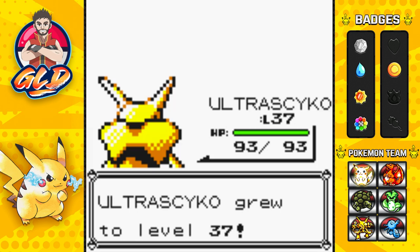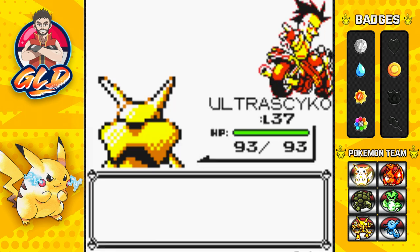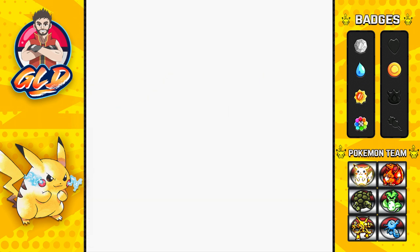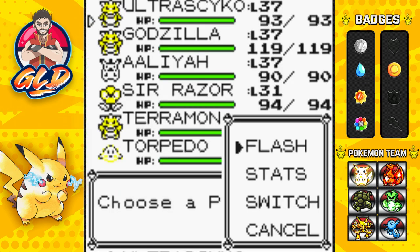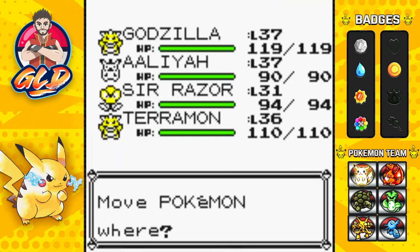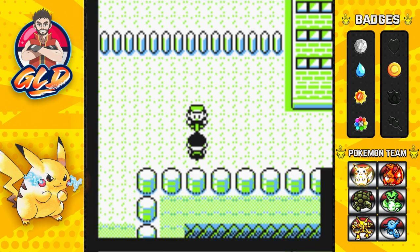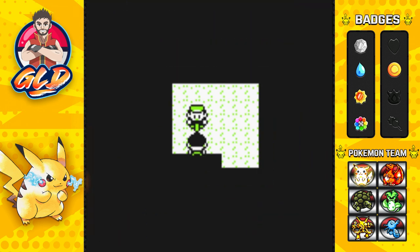We do have one more Pokemon that can actually evolve and that is Torpedo. Some of these Pokemon I've been putting in the work over the last few episodes — still can't believe we managed to defeat Sabrina the way we did. So let's go with Torpedo right here, it's going to be an interesting battle.